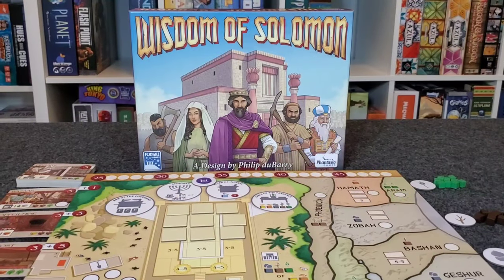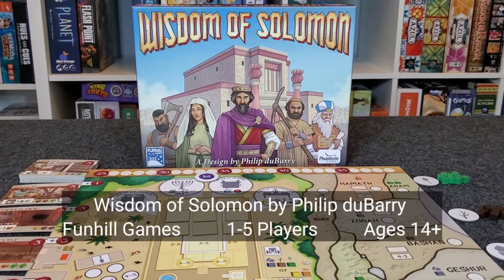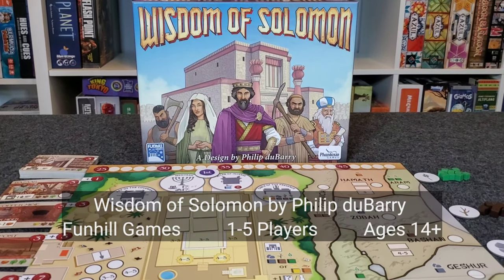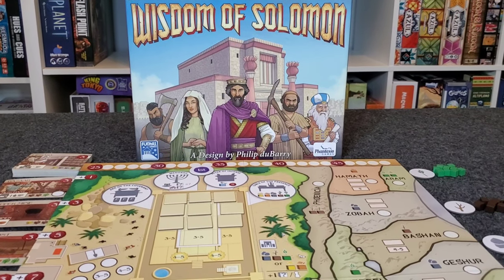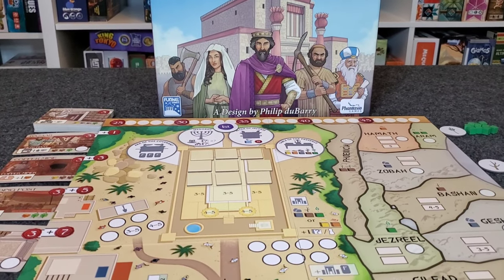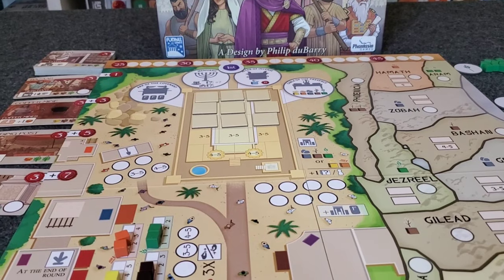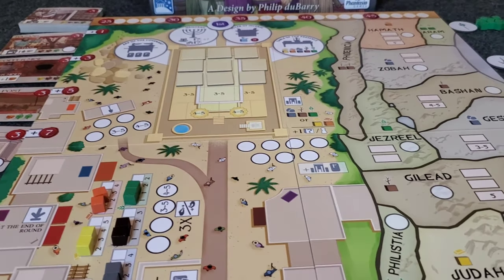Hey there. I have Wisdom of Solomon from Fun Hill Games on the table here. This is a game by Philip Dubarry that takes place during King Solomon from the Old Testament and the Hebrew Tanakh. This is a worker placement resource management networking game where you are sending out your workers trying to gain resources to build Solomon's Temple.